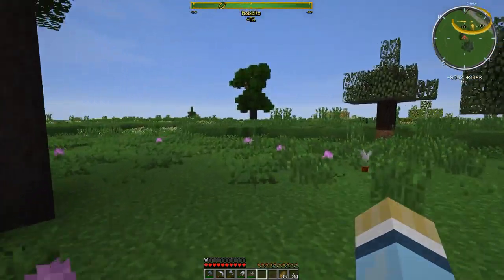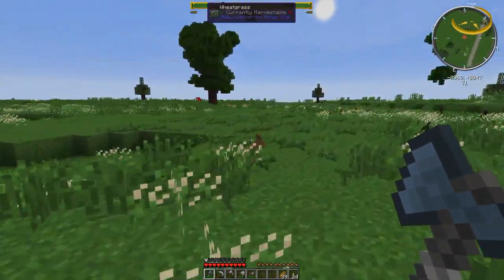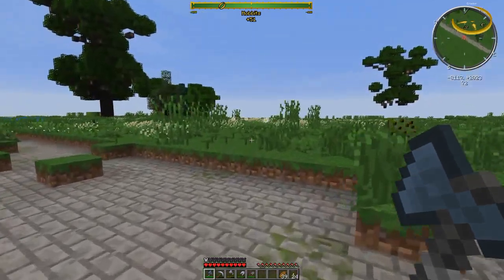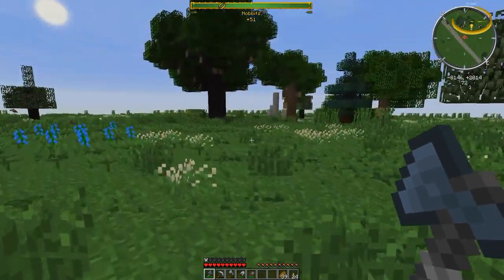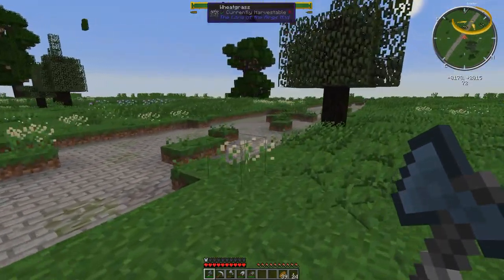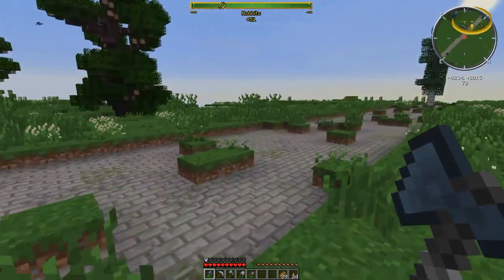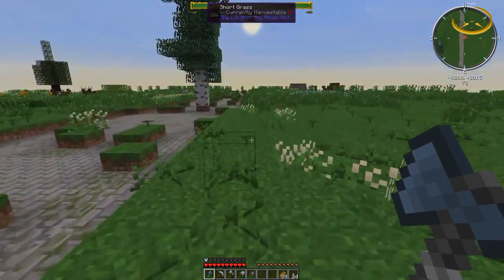You can bring items from the overworld if you want — nothing stops you. But I like to play staying within Middle-earth lore. Now the sun is going down. The sunset and sunrise here is a lot slower than in the regular overworld, so you don't really have to worry too much about how long the days are. You can go for quite a while, which is great. I'm not sure exactly how that's affected the 1.7.10 pack, but I think it's pretty much the same.